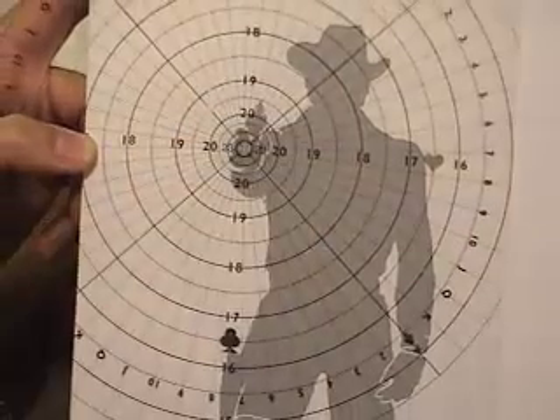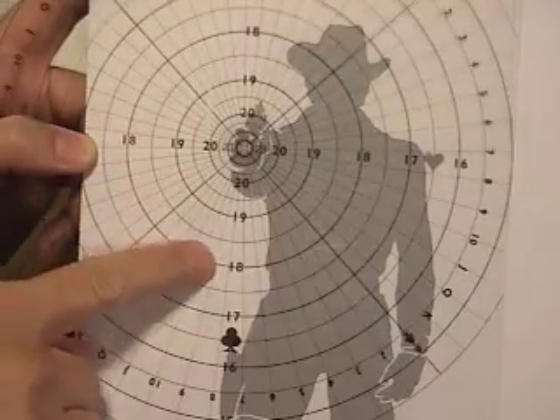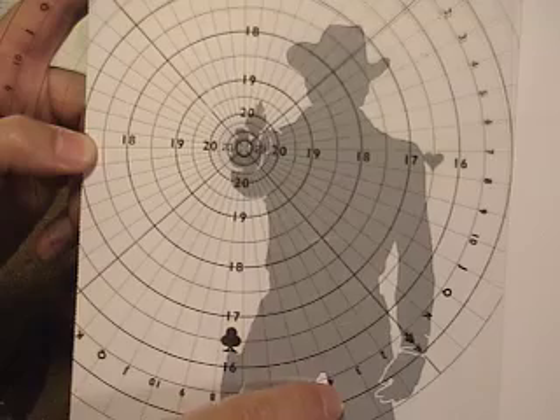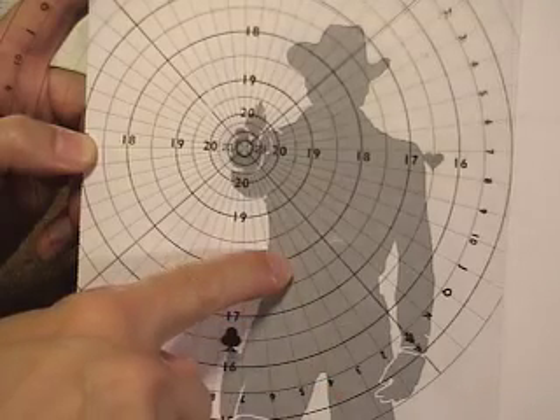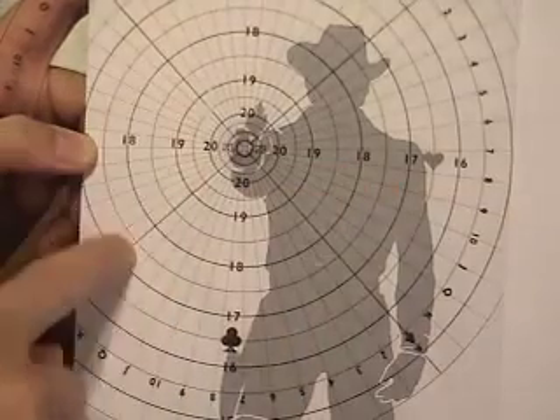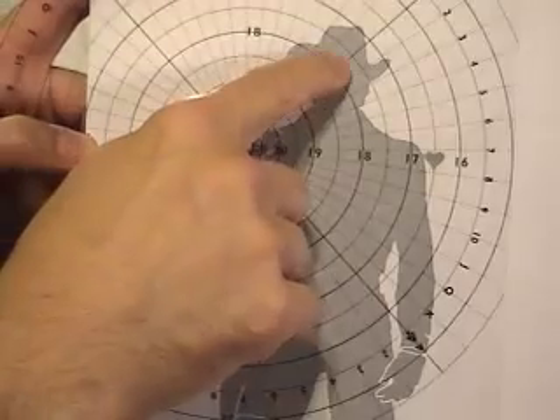I could have easily drawn something different — like a Jack of Clubs, and on the 18 with the Jack of Clubs it would have missed him entirely. Or a 4 of Clubs and hit him in the side, or an 8 of Hearts and got him in the chest, or any number of diamonds would have missed. But I drew an Ace of Hearts, and that's why I did the head shot.